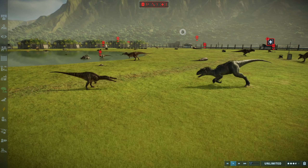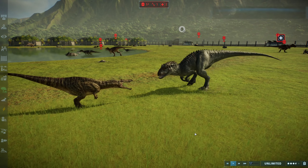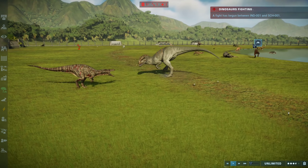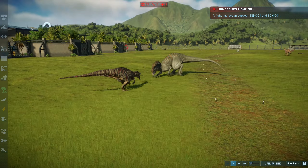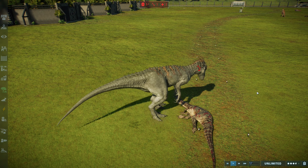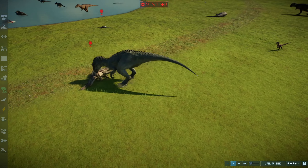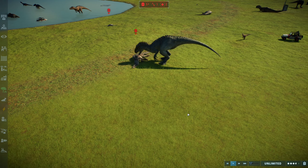Looks like the Suchomimus is about to get into a fight with the Indominus Rex. That's probably not a good fight to pick. And there it is — brutal takedown by the Indominus Rex, just completely destroyed the Suchomimus. Get yourself a victory snack, you deserve it.